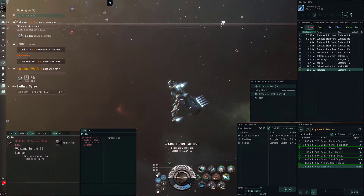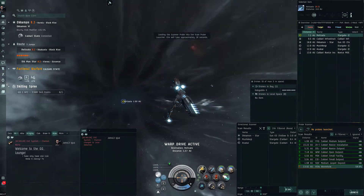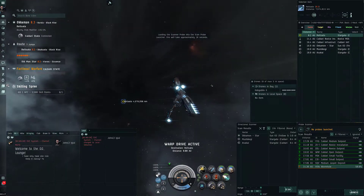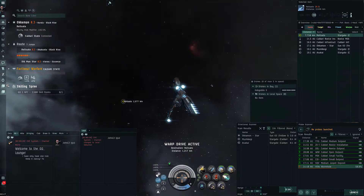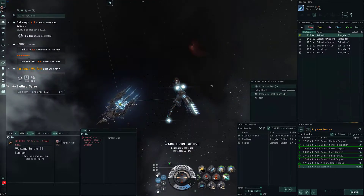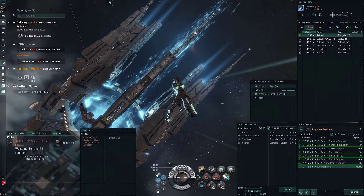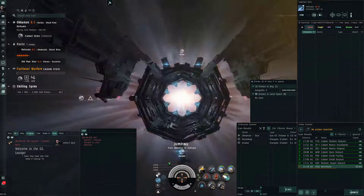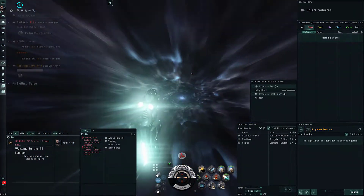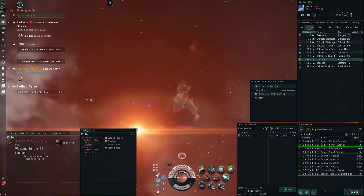Most of the time when you're in low-sec and you see people in local, you definitely want to bounce off a planet or something. Make sure you're not getting smart bombed. We've got three in local and four signatures.